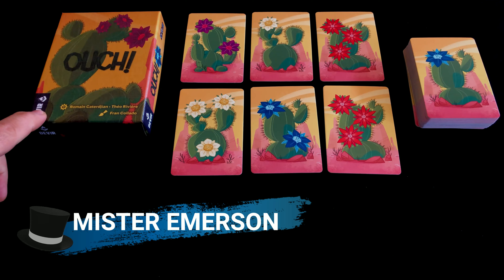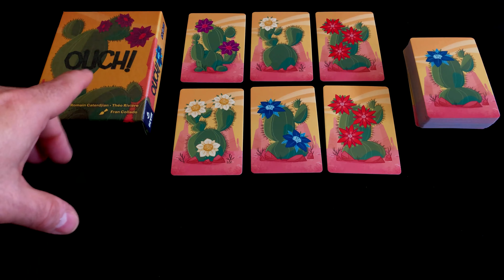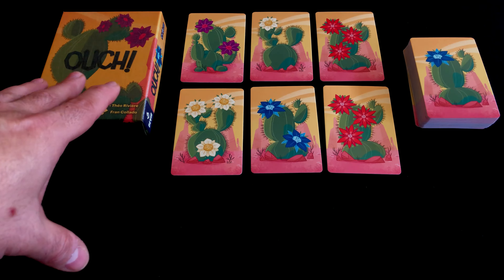Today we are with a game that Devir brought to Brazil, called Out — which means in English when someone takes a bite, like this one of the cactus. I could have translated it here, but the scheme of the game is this.